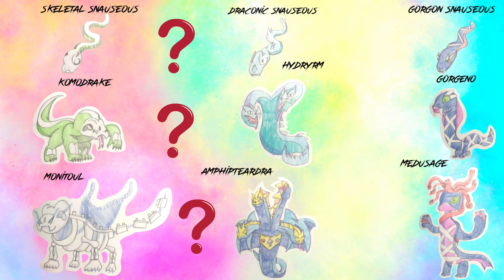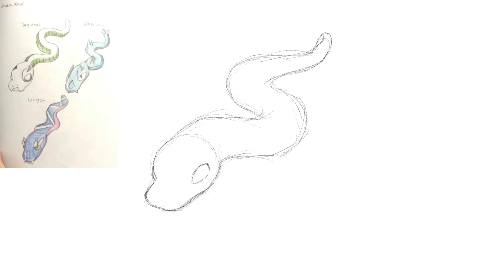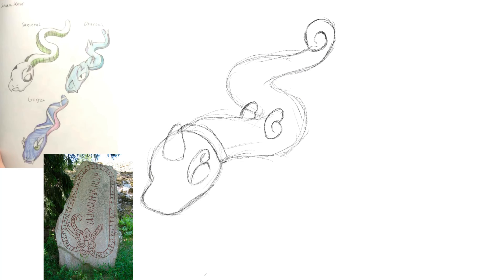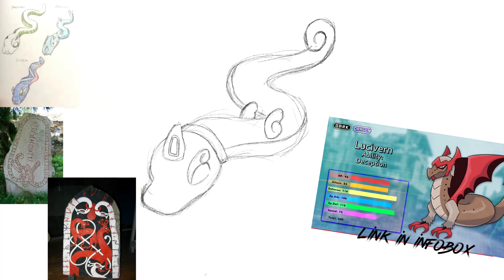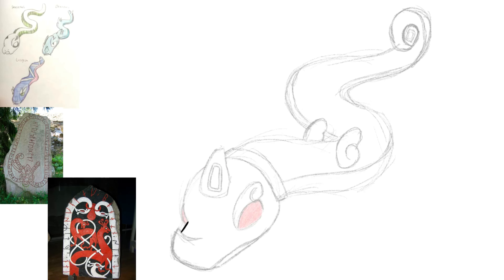Let's start with the first new form. Since regional variants are usually in the same pose as the original, I quickly drew the basic body shape. I decided to base this line off of the lintworm — a draconic being often depicted as a serpent with two wings and two legs. Truegreen7 has already done a lintworm fakemon, so I had to be careful not to make it too similar.